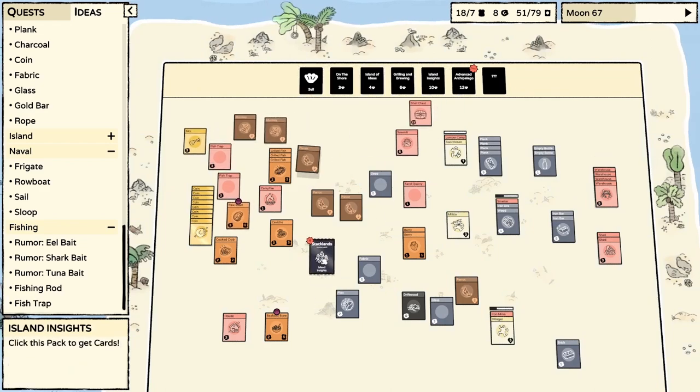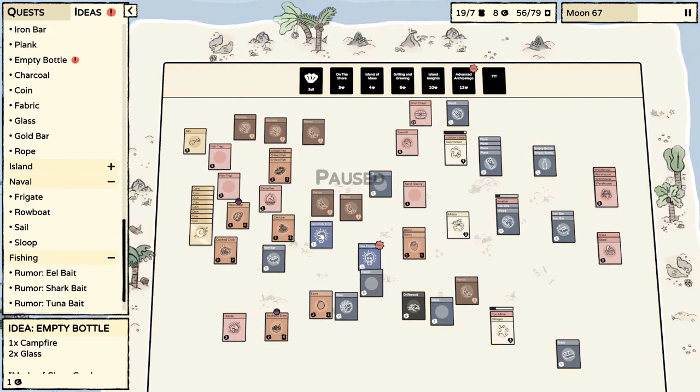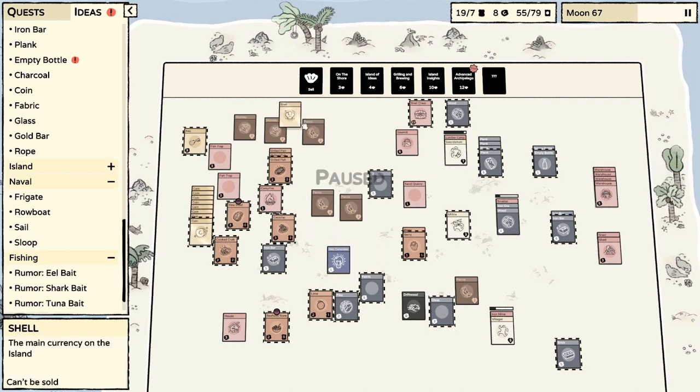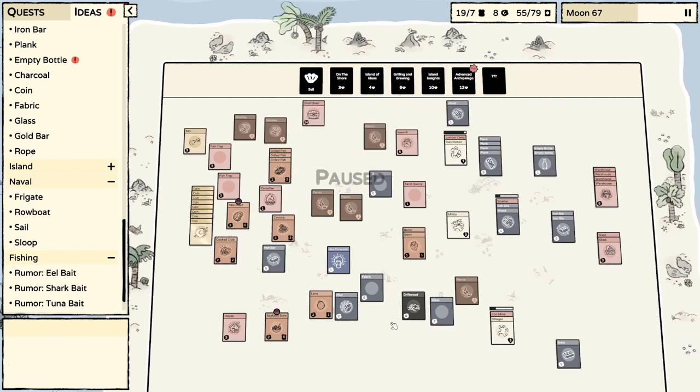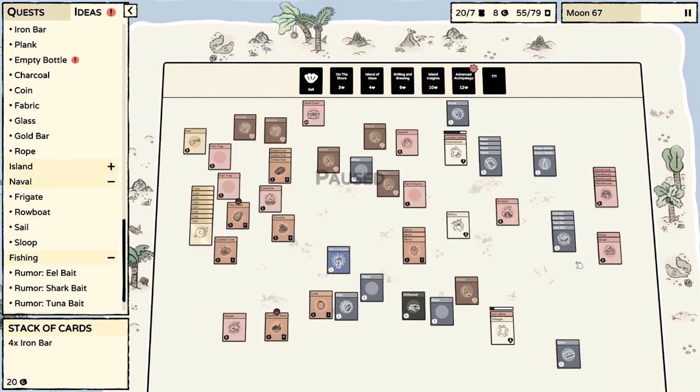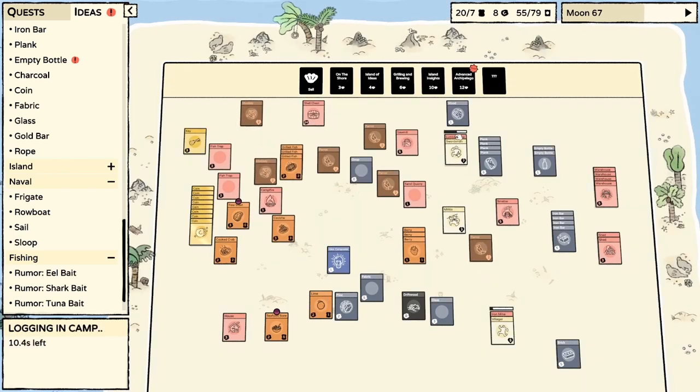I'm going to do some more Island Insights. Empty bottle — campfire plus two glass, made of glass, can be refilled. Cool — we actually already have some of that. And then composter: two poop, one plank, one brick. That's very good to know.